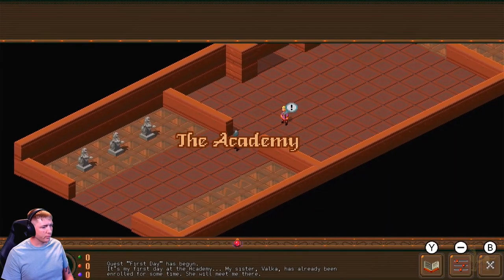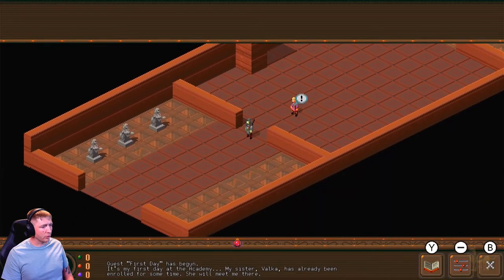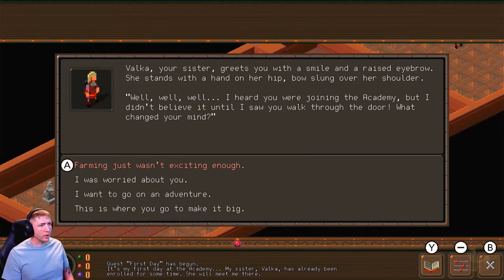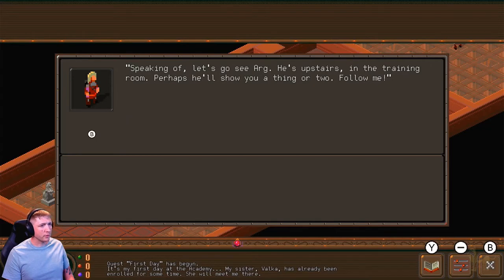The Academy. Quest: first day has begun. It's my first day at the Academy. My sister Valka has already been enrolled for some time — she will meet me there. Valka greets you with a smile and a raised eyebrow, standing with a hand on her hip, bow slung over her shoulder. 'Well, well, well. I heard you were joining the Academy, but I didn't believe it until I saw you walk through the door. What changed your mind?' 'Farming just wasn't exciting enough.' 'So you're trading the plow for a blade? I always thought your talents qualified you for scarecrow duties at best.' She laughs warmly, then adds, 'I'm just kidding. I'm really happy you're here. I can't wait to introduce you to Argg and Master Slovo. Let's go see Argg — he's upstairs in the training room. Perhaps he'll show you a thing or two. Follow me.'